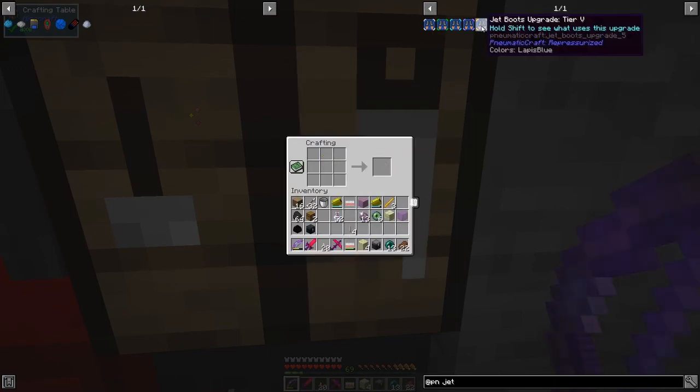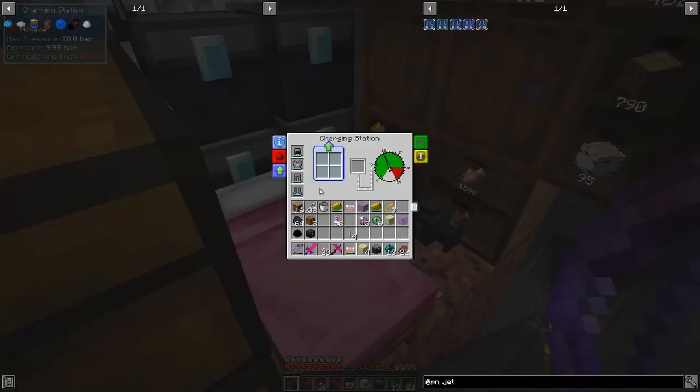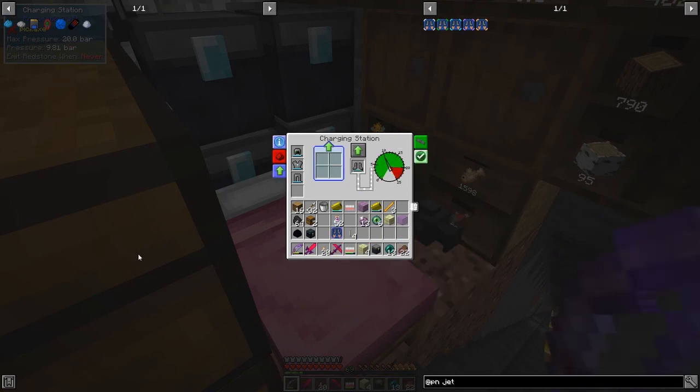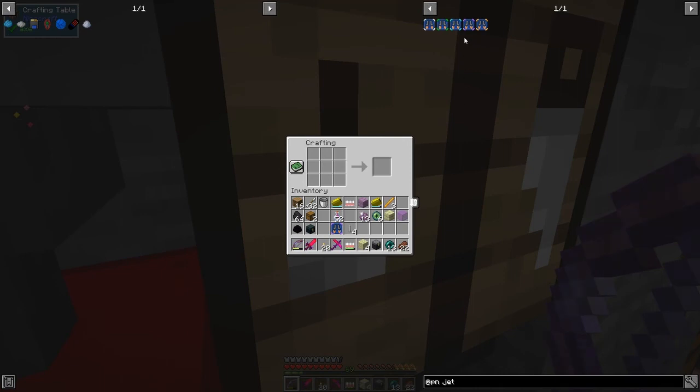Then we should be able to craft the upgrade. We need to take out our existing boots first before I forget, put those in, and take the jet boots tier 4 upgrade out — because that's the key part for tier 5. Then we should be able to get everything we need.